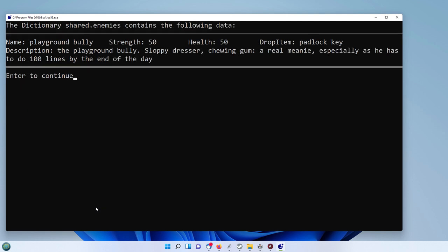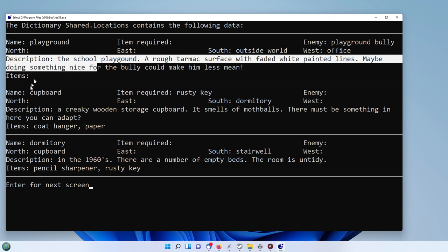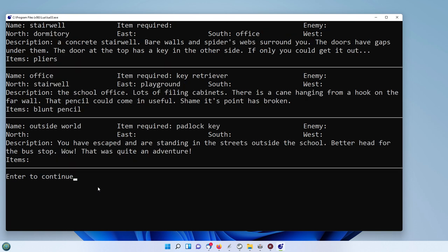There's only one enemy: playground bully. Again, health, strength, drop item and the description, which is quite long. Then we've got the various locations, which are described three at a time depending on the length of the description and whether there are any items in there. Enter for the next screen — that's probably it for the locations.